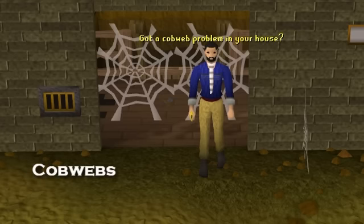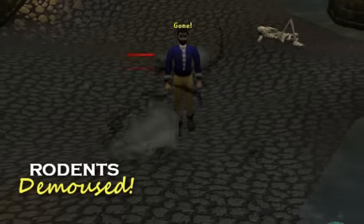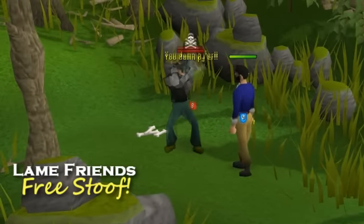Got a cobweb problem in your house? Jagex Bronze Daggers — swipe them away. Rodent infestation? Gone! Friends stabbing you in the back? You stab them back, all with Jagex Bronze Daggers.